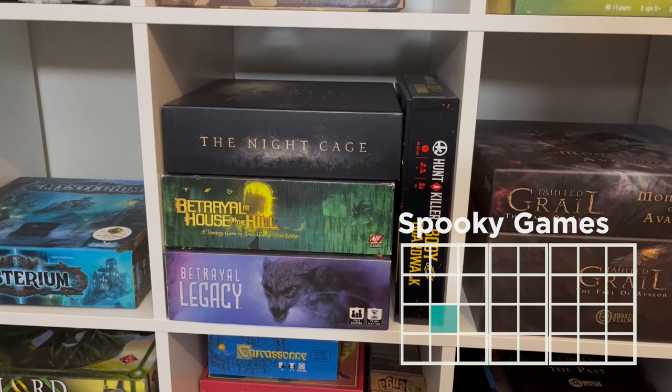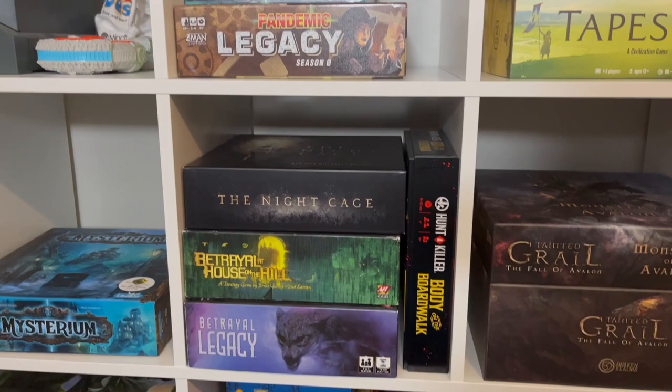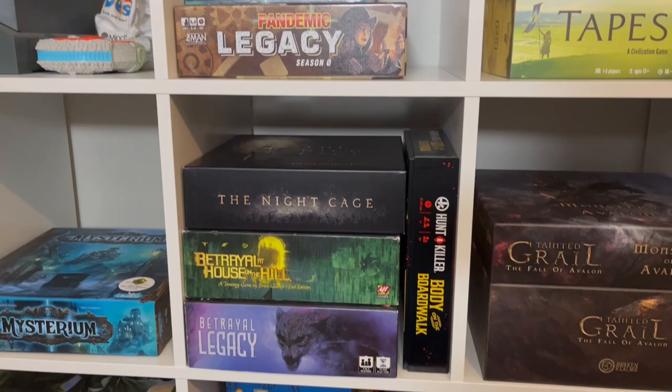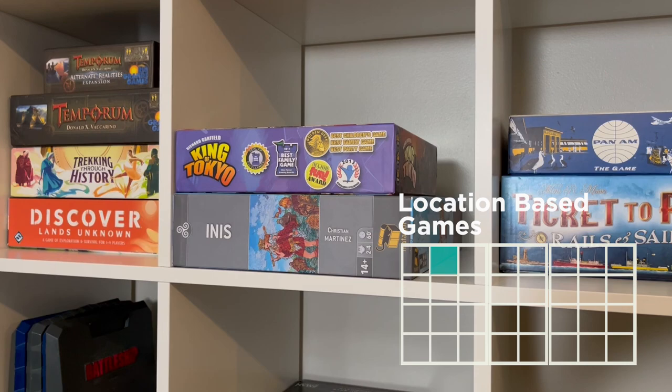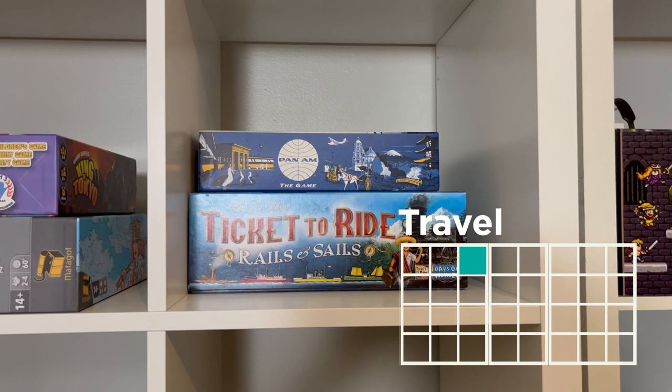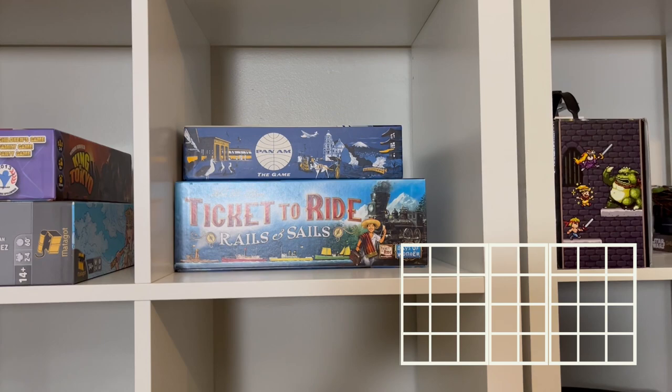Then going up is the spooky board game section with The Night Cage, Betrayal at House on the Hill, Betrayal Legacy, and a Hunt a Killer: Body on the Boardwalk — you take out all the clues and you write on stuff and things, and it was super fun. Then I have Pandemic, Pandemic Legacy, and then King of Tokyo and Enish, which I'd say is like a location-based section for now because I didn't really have anywhere else to put them. And speaking of location, I have Pan Am and Ticket to Ride: Rails and Sails, which is traveling and also real-world traveling.